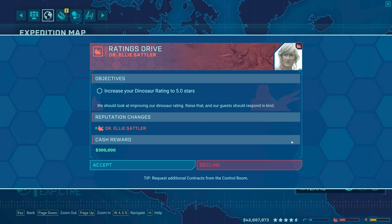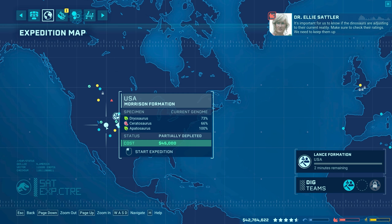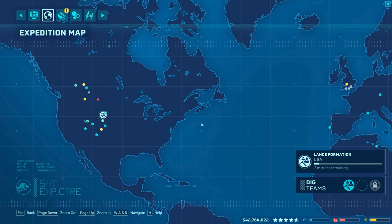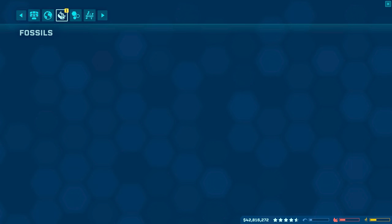Increased dinosaur rating to 5 star. We'll do that as we continue to release more different species. So that's going to be a really good one to have in the background. We should look at improving our dinosaur rating — raise that and our guests should respond in kind. There's a $1,000 reward. It's important for us to know if the dinosaurs are adjusting to their current reality. Make sure to check their ratings. We need to keep them up. Yeah, I keep my eye on it, no problem.